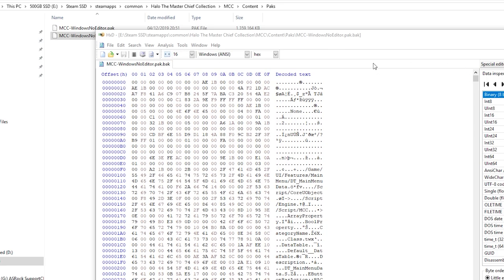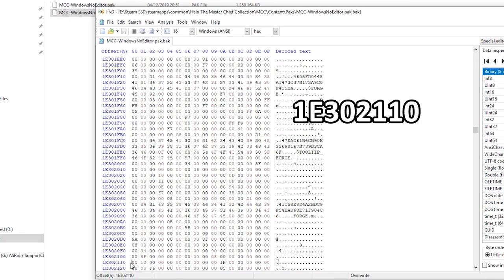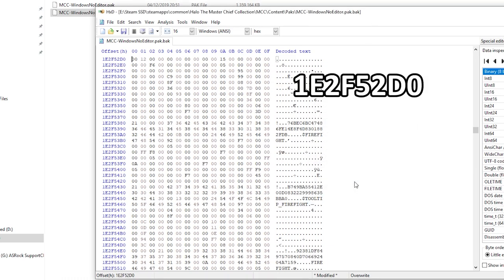I'll put the links in the description as well. What you do is press Ctrl+G - that gives you a go-to dialog - and then type in that code, click OK. That takes your cursor down to a specific line. What we're going to do is change that value to 27, so you type 27, then do another Ctrl+G again with the second code.